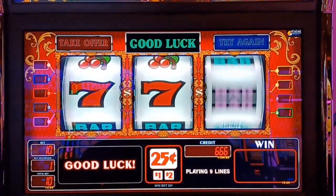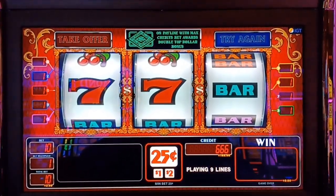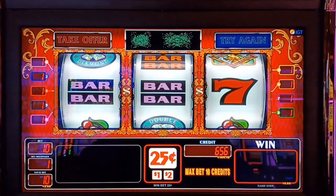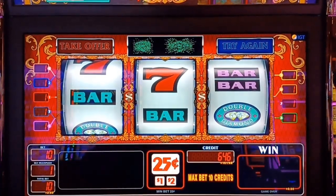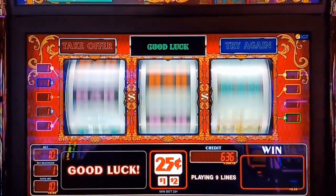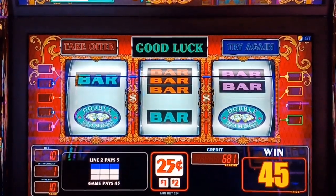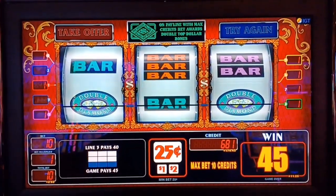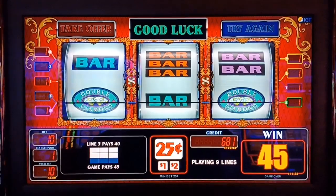Let's do four spins - there's our first one. Oh, that would have been 80 quarters had we hit that. Come on Top Dollar! Oh, that was two spins. Nope, that's the third one. Oh nice, we got 45 quarters on that one! So we started with ten dollars and we got basically ten dollars and fifty cents.